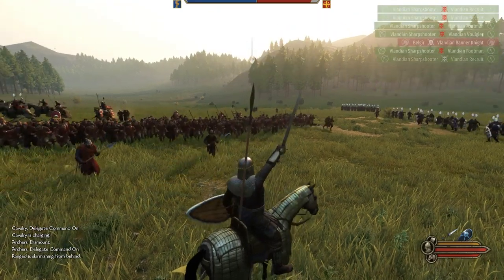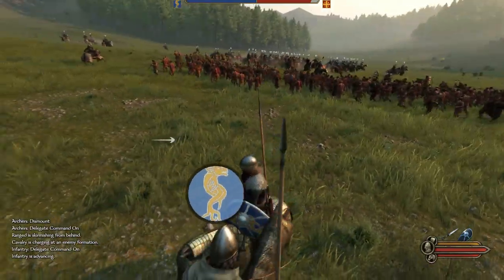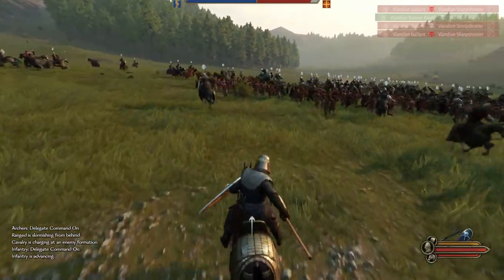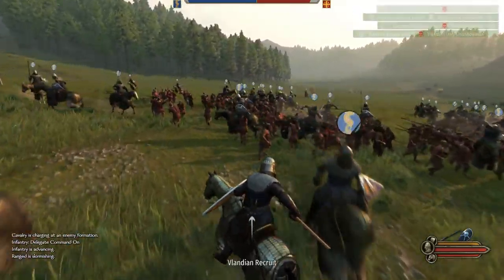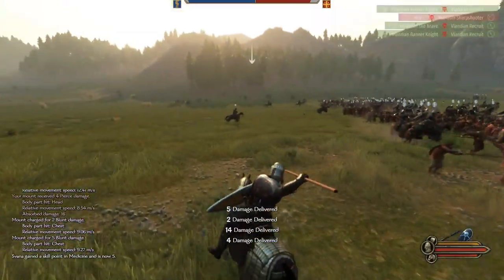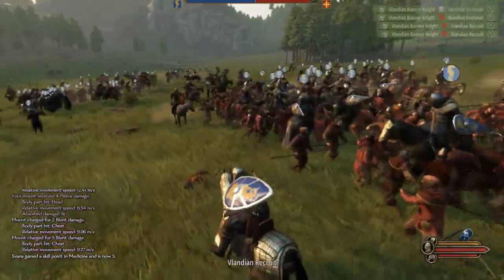There are six different factions in Mount and Blade Bannerlord, each one with their own strengths and weaknesses. I'm going to use this guide as an in-depth look at Vlandia, Batania, the Empire, Sturgia, the Kuzaites, and the Aserai, going through all their units and their strengths and weaknesses — at least all the units worth mentioning. Without further ado, let's dive in and start with Vlandia.